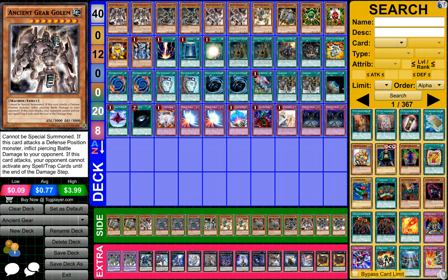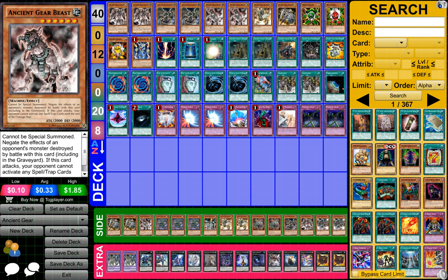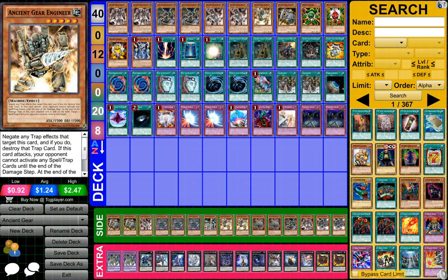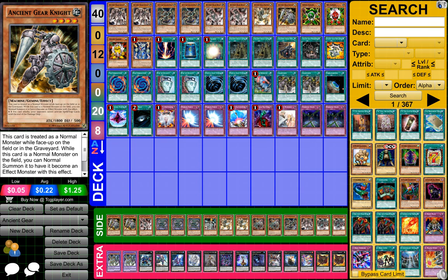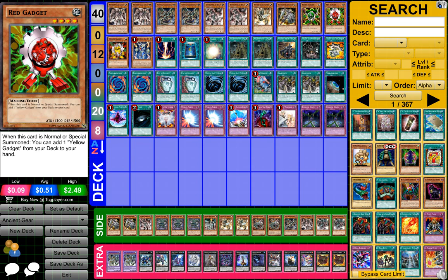So to start off guys, what you need is 2 Ancient Gear Golem, 2 Ancient Gear Gragetron Dragon — I think that's how you say it — 2 Ancient Gear Beast, 1 Ancient Gear Engineer, 1 Ancient Gear Knight, 1 Green Gadget, 1 Red Gadget, and 1 Yellow Gadget.